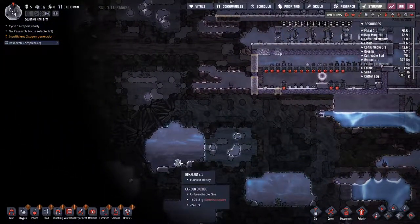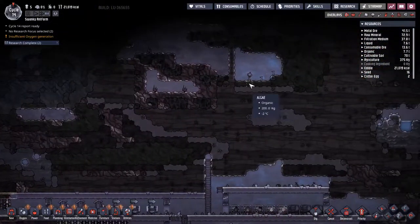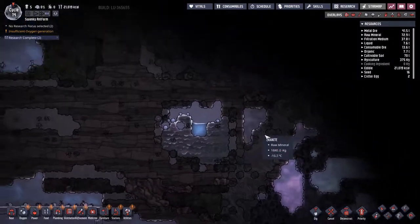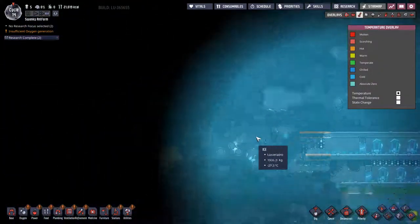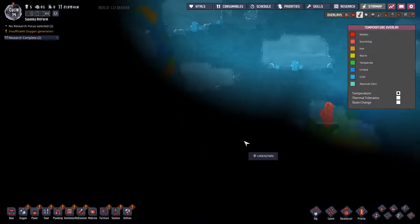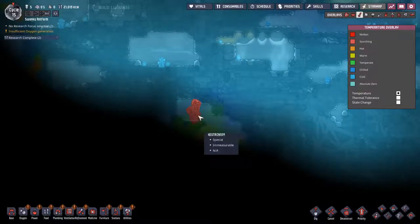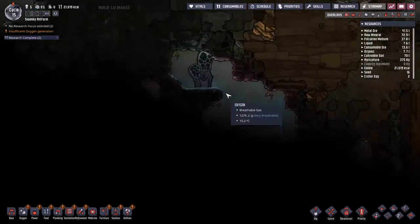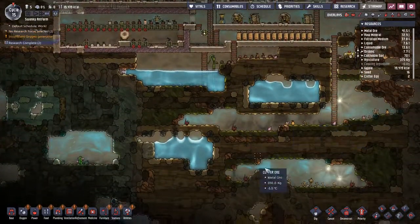Snow and ice - well, if we can melt it we're not going to be short of water on this map, that's for sure. There's a vacuum in there, it's just some abyssalite. That will slowly be hitting the surrounding area - we will want to get to that. We do have plenty of water at the moment.